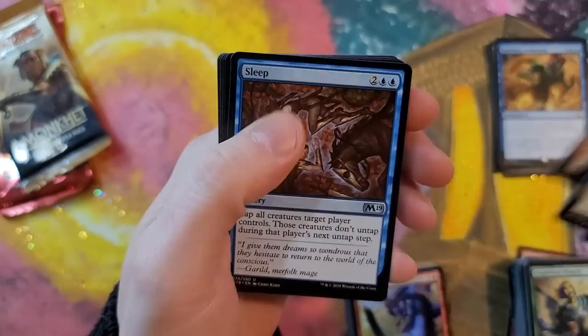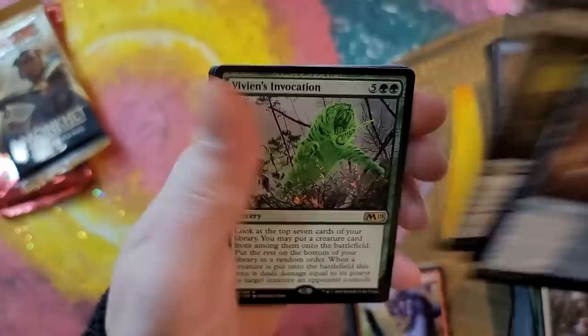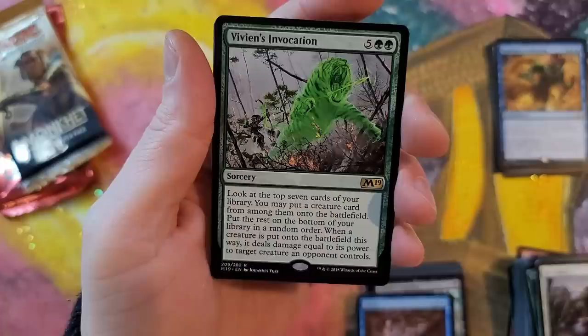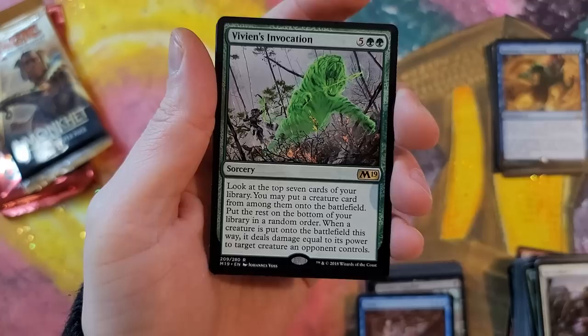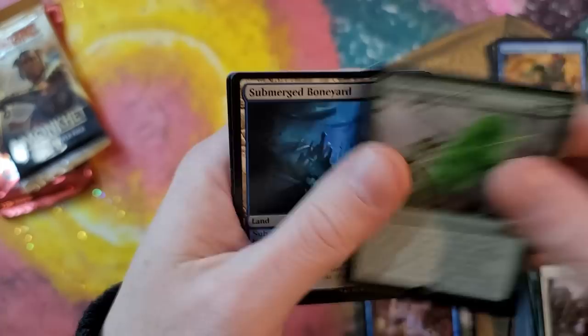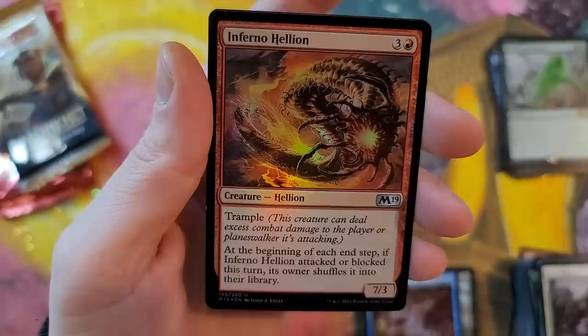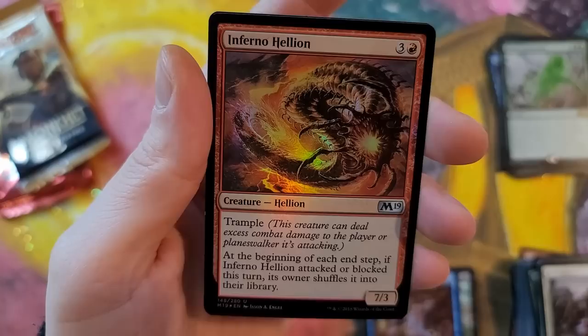M19 again — Sleep, cool card. Dragon Supplier, sees a lot of play. Vivian's Invocation: look at the top seven cards of your library, put a creature card from among them onto the battlefield, then put the rest on the bottom of your library in random order; when a creature is put onto the battlefield this way, it deals damage equal to its power to target creature an opponent controls. Cool, but just too steep — not playable. Boneyard and Inferno Helion — a fun four-drop with Trample. At the beginning of each end step, if Inferno Helion attacked or blocked this turn, its owner shuffles it into their library. Didn't see any play either.